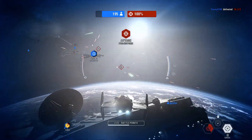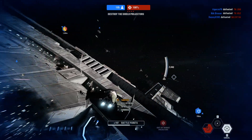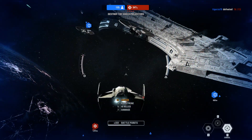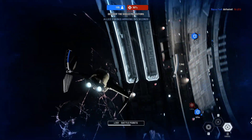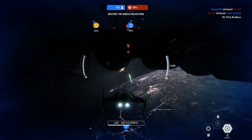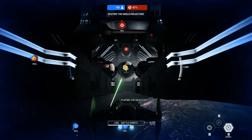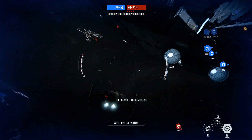Take out those shield generators. The dock will be wide open from there. You won't have a wingman. Key reinforcements are here — wide-wing bombers. Keep them safe. They're not going to be able to see this thing through. Good work.